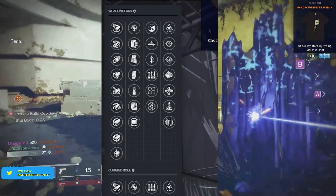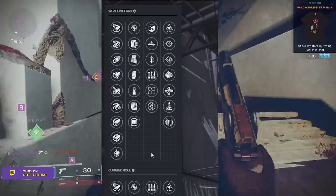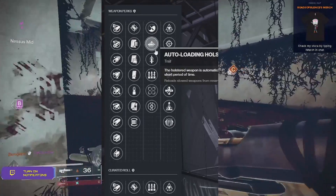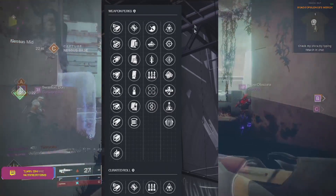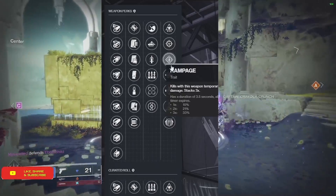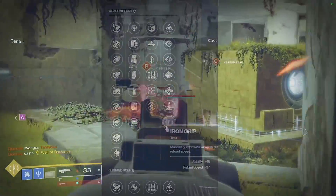Over on Forge's Pledge, we have the standard barrel and magazine perks in the first two columns. Then in the first perk column: Zen Moment, Auto-Loading Holster, Quickdraw, Surplus, Tunnel Vision, and Heating Up. In the final column: Wellspring, Snapshot, Rampage, Multi-Kill Clip, Unrelenting, Elemental Capacitor, and Iron Grip.